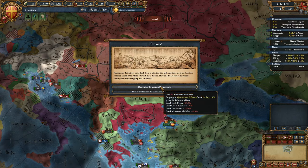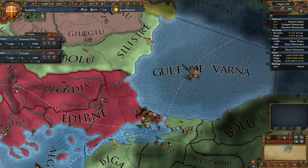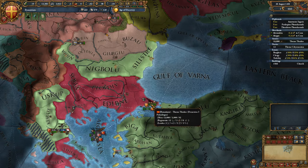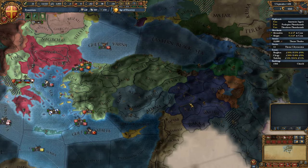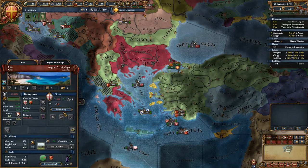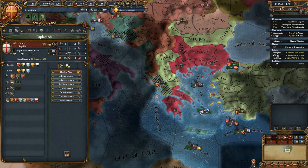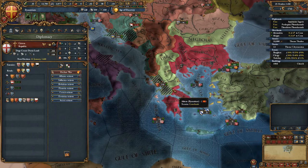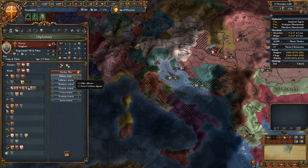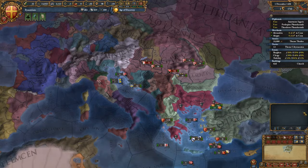I probably could attack Genoa but they're allied with so many good people — I definitely can't attack them. I just need to attack the Ottomans and then make an alliance with someone like France. Could I already? Absolutely not — they'd say you're far too far away. I need to take Italy first and then they'd say, yeah, well done, you've done stuff.